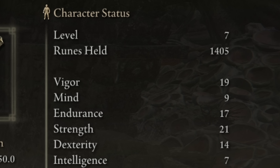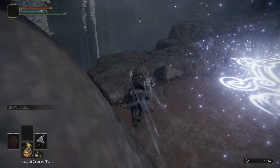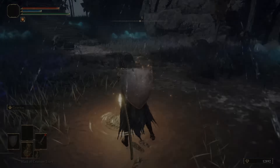But first we need to learn how to use this one, because our stats are a bit too low. Thanks to our talisman, we only need a few more levels. We can get them at our farm spot, or by using the runes we collected along the way.